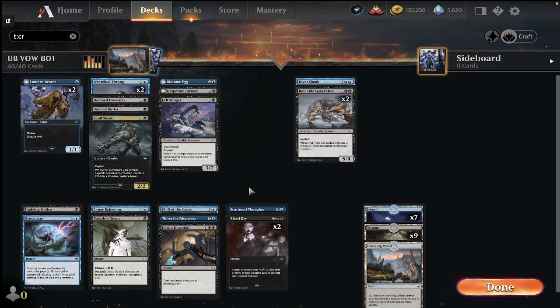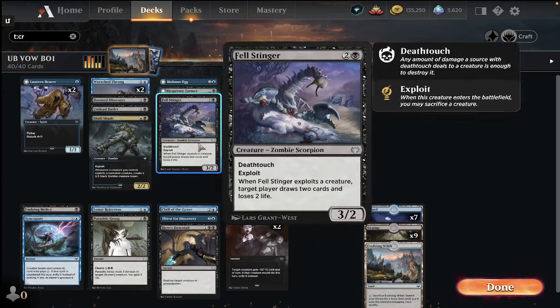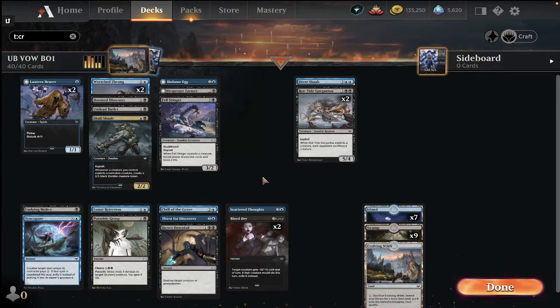It was a deck that was alright if it came together, but you really needed the uncommons — Skullscob, Fell Stingers, Bi-Lomeg — to make it tick, or even rares like Necro Duality or strong black or blue bombs. It was still usually a tier 2 deck.